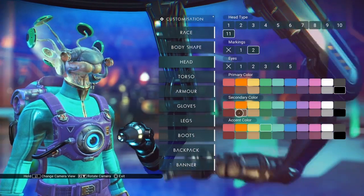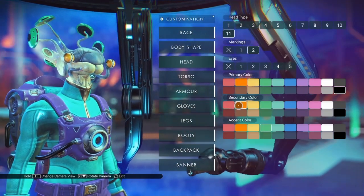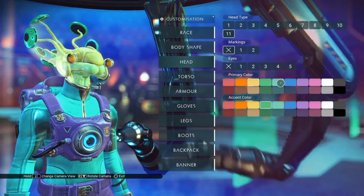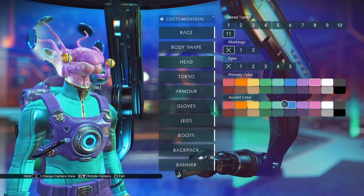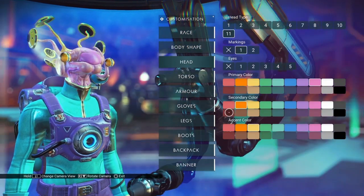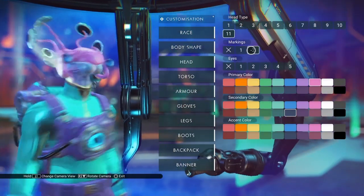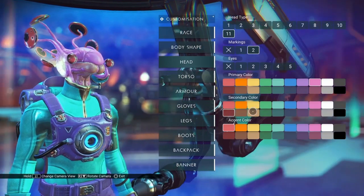So in this case the secondary color affects both the eyes and the chin brain. The wording we need for these sorts of things is really kind of wild. On markings zero, the primary color changes the whole face pretty much, with the chin being a slightly lighter color, and the accent color changes the head discs. Markings one sets the tentacles to have an accent color, the accent color again changes the head discs, and markings two makes the brain chin even more distinctive.